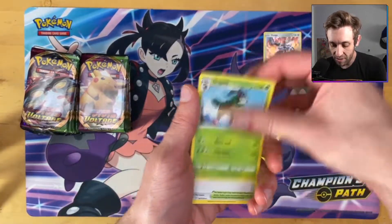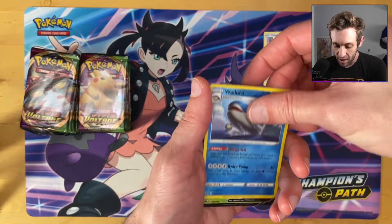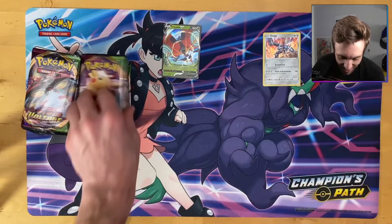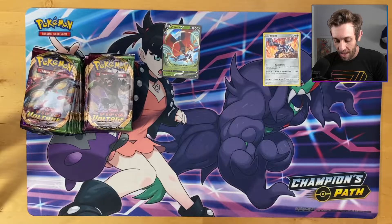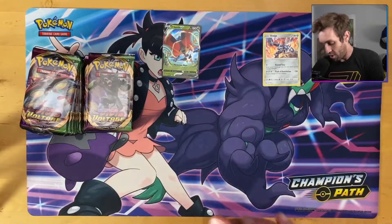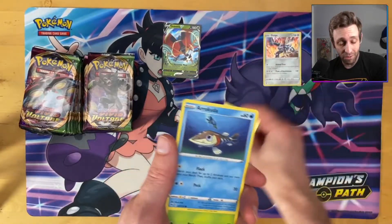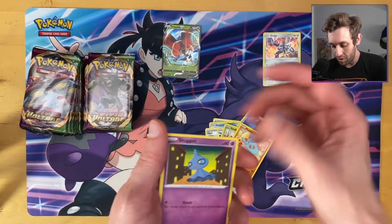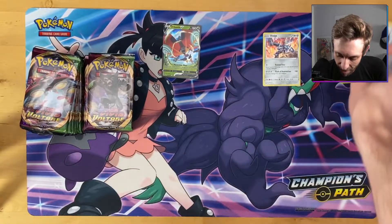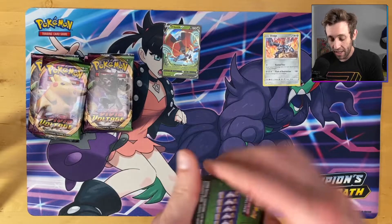Aegislash V allows you to hit through Decidueye and Obstagoon, and the V Max is a really great late-game closer. You get the Metal Coating Energy which stops weakness, and you have Sir Chester Bath which adds 20 damage reduction. So if you have Metal Goggles and you use Full Metal Wall, your metal Pokémon are taking 60 less damage — add Sir Chester Bath and they're taking 80 less damage. That deck is going to be broken. I predict that will be one of the top decks, if not the top deck, in the first week or two coming out of Vivid Voltage.